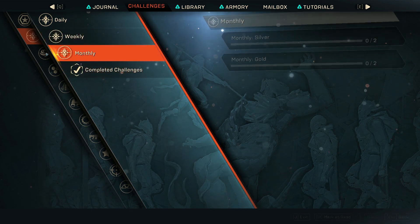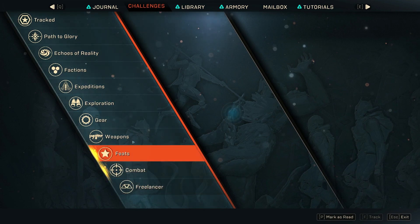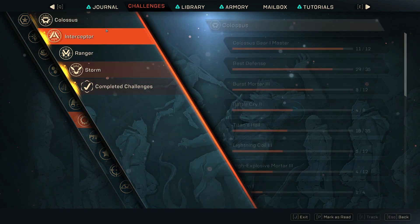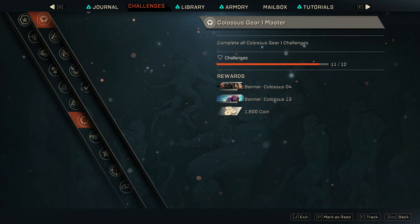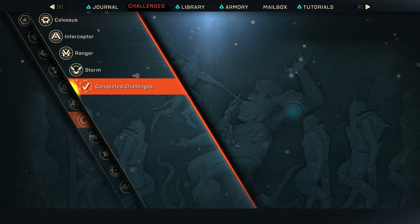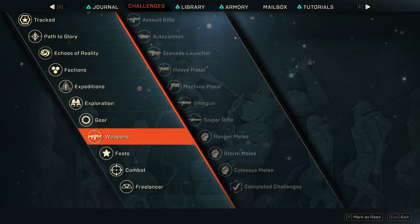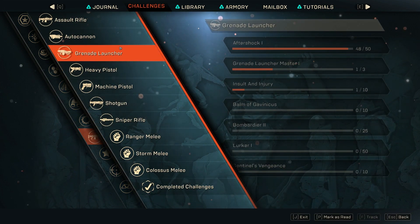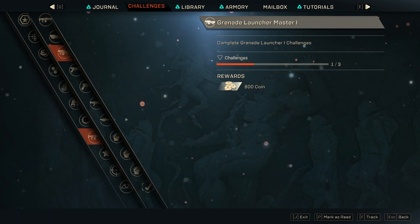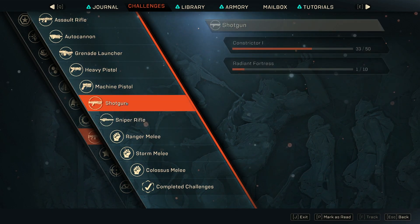There are also challenges you can do for weapons or for mastering specific javelin gear — like the Colossus or Interceptor gear challenges — and those will net you some coin as well as some banners. Going through your challenges and checking what you haven't done yet might help you net some coin quickly if you really need it right now.